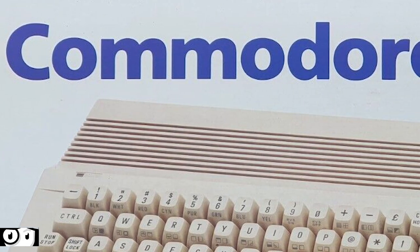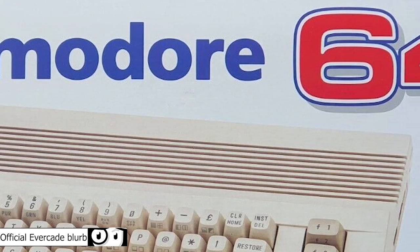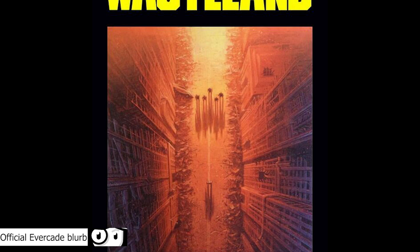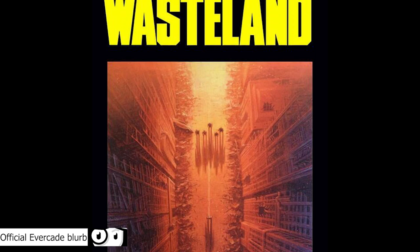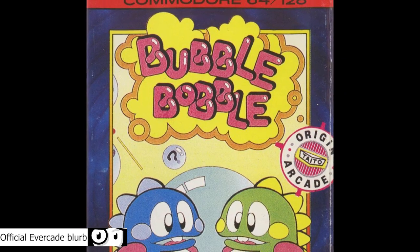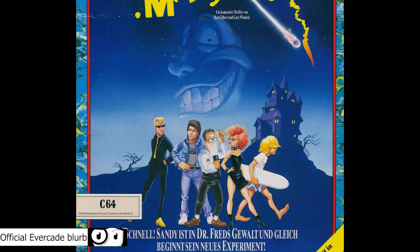The Commodore 64 was first released in January 1982, and went on to become a Guinness World Record holder as the best-selling single-model desktop computer. Throughout its lifetime, it played host to a wide variety of classic games and launched the careers of numerous legendary game designers, many of whom got their start programming in the built-in basic coding language on the C64.